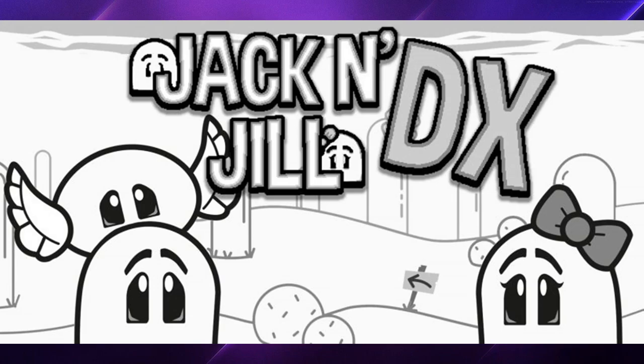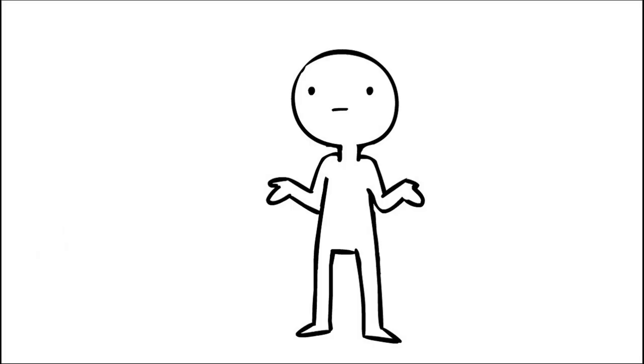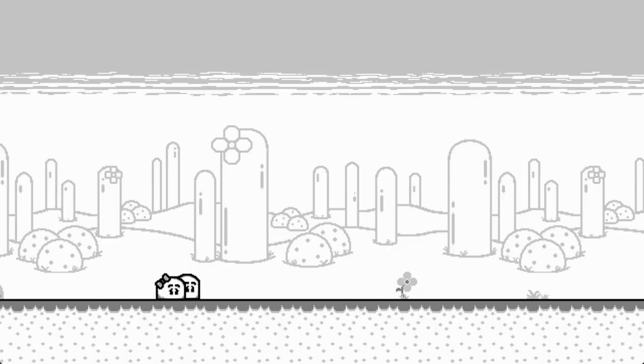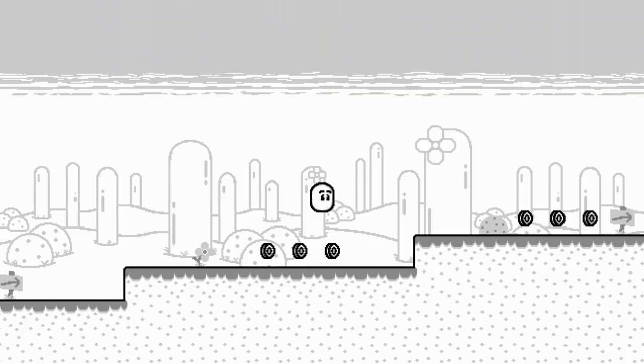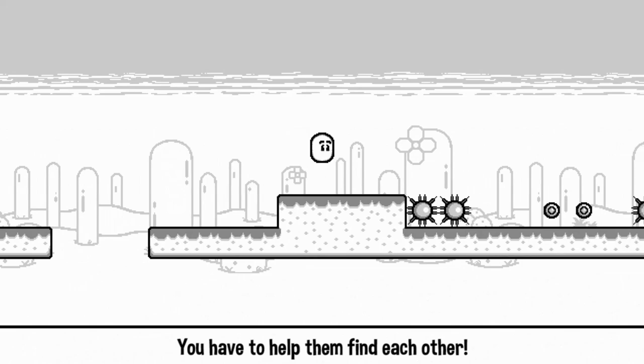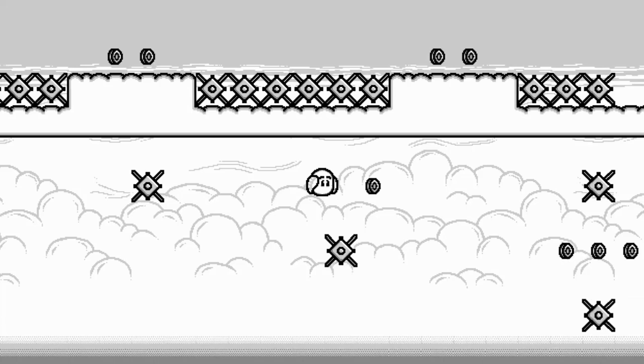And that goes to Jack and Jill DX. Now, I don't know about you all here, but back when I was a child and I used to read Jack and Jill, I don't remember them looking like this. Must be the director's cut of the book. So in this, you can play either as Jack or Jill, and it's up to you to traverse 2D platforming levels in order to find the other character. I thought for sure you'd have to play Jack looking for Jill, but they're giving you some options here, which was pretty cool.